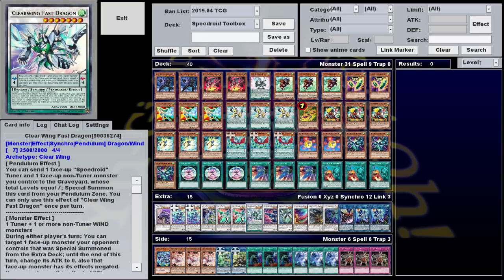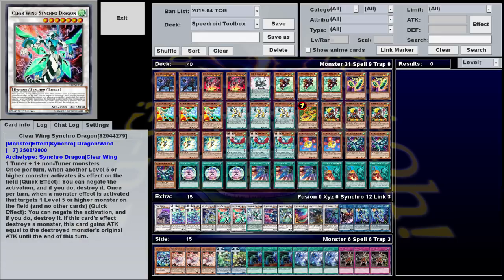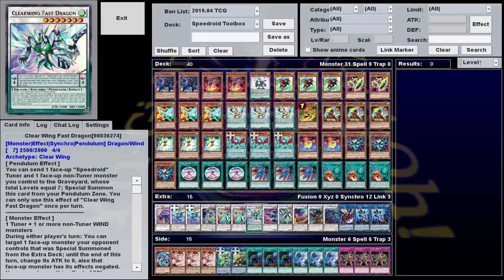Our final boss monster is Clear Wing Fast Dragon, which is another level seven that has a quick effect allowing you to target any monster summoned from the extra deck, change its attack to zero, and negate its effects for this turn. This is just as easy to summon as regular Clear Wing, allows you to negate Lynx and Ixies that regular Clear Wing can't, but it doesn't destroy — it just negates, which can sometimes be a problem. It's also got a bonus effect that if it's destroyed, you can place it in the Pendulum Zone. Its Pendulum effect essentially says you can Synchro Summon it out of the Pendulum Zone as long as you use a Speedroid Tuner. What's cool about this is that it's not technically an actual Synchro Summon — it's not coming out of the extra deck, so you don't need to put it in an extra monster zone, which is a great way to pile on additional damage when those are already full.